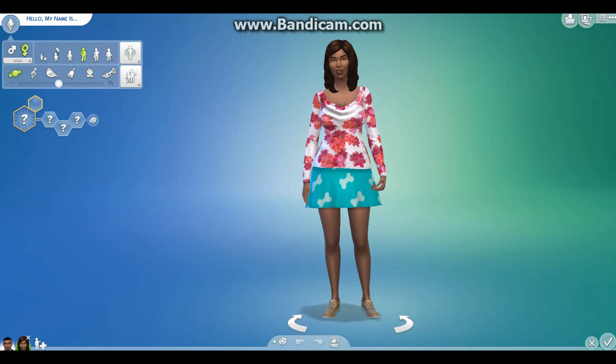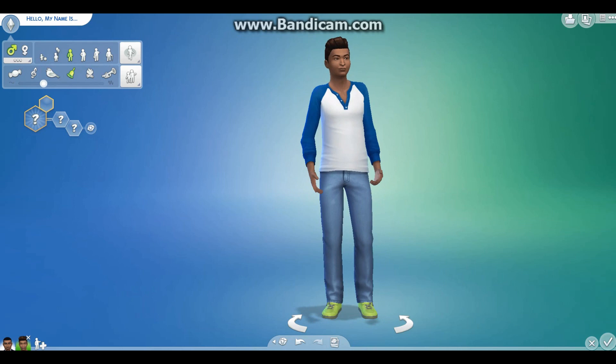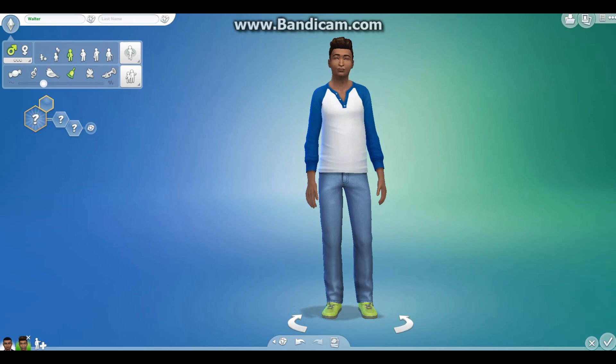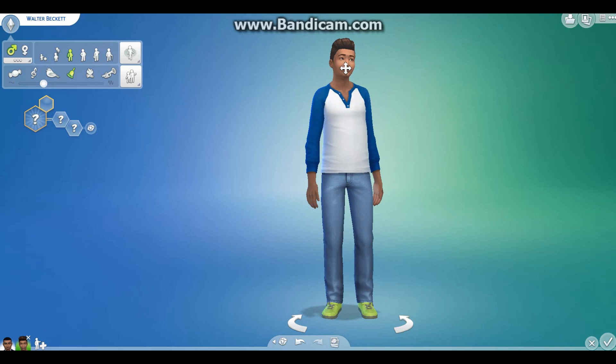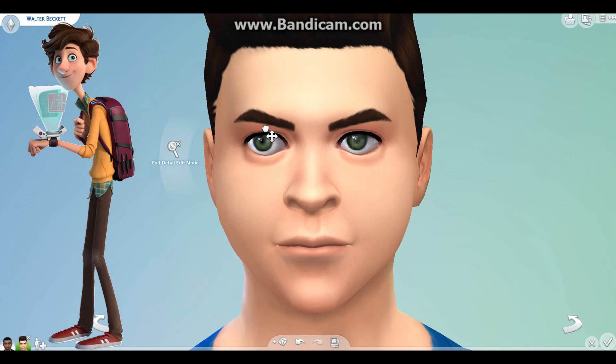Oh come on, I got a girl Sim — are you kidding me? There we go. I want this to be a teenager because this is going to be Walter Beckett. I've got his image there, so let's start then.